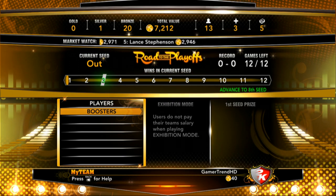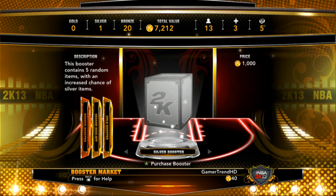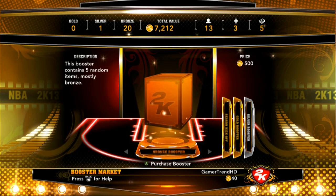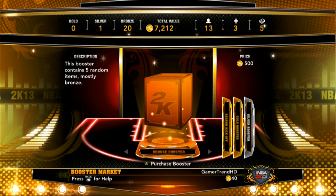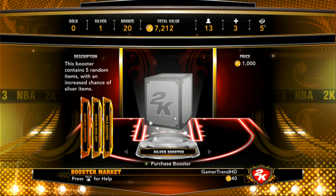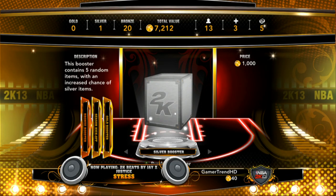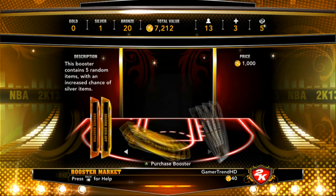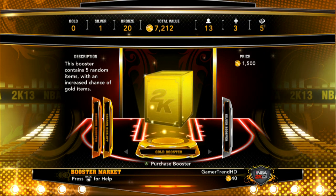Now let's go into boosters. There are four different types of boosters. The cheapest booster is the bronze booster, costing 500 VC. This booster contains five random items, mostly bronze. The second cheapest is the silver booster at 1000 VC, which contains five random items with an increased chance of silver items. Your second most expensive booster is the gold booster at 1500 VC, which contains five random items with an increased chance of gold items.